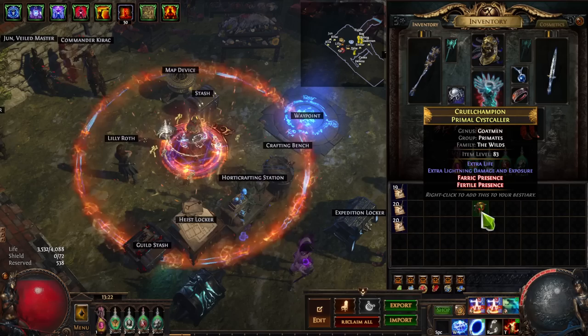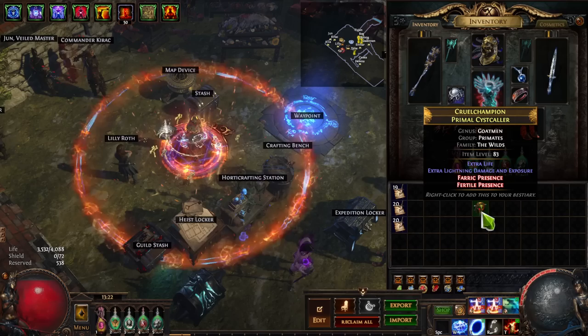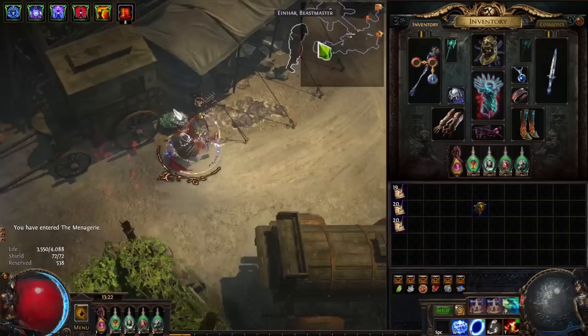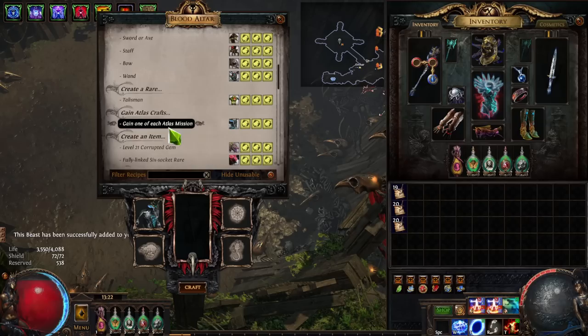I don't like boss rushing that much - not to the point where I'd boss rush 10,000 maps for missions. So we have this harvest beast: the Primal Syscaller, from Einhart's Memory of Harvest Beasts. We can go to the menagerie to see what it does. What it does is it grants one of each atlas mission - that includes a Kirak mission, a Niko mission, a June mission, an Alva mission, and one other.